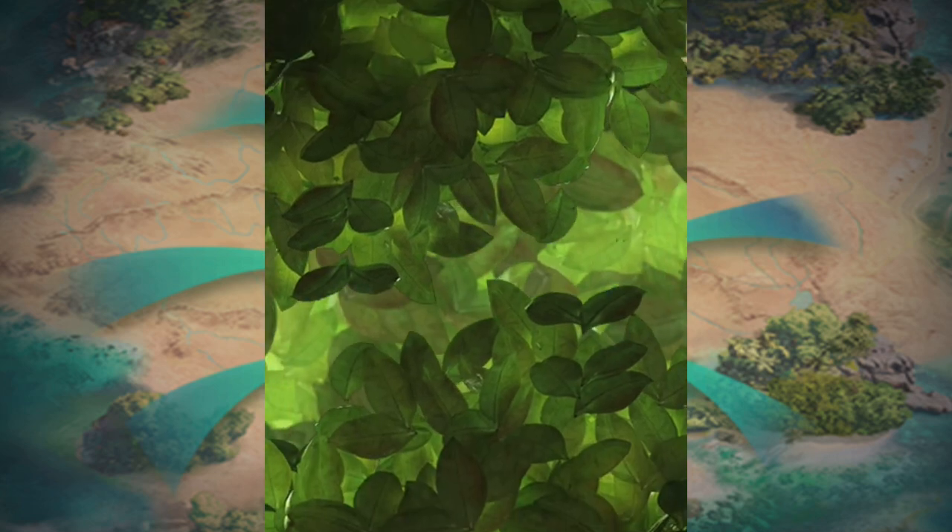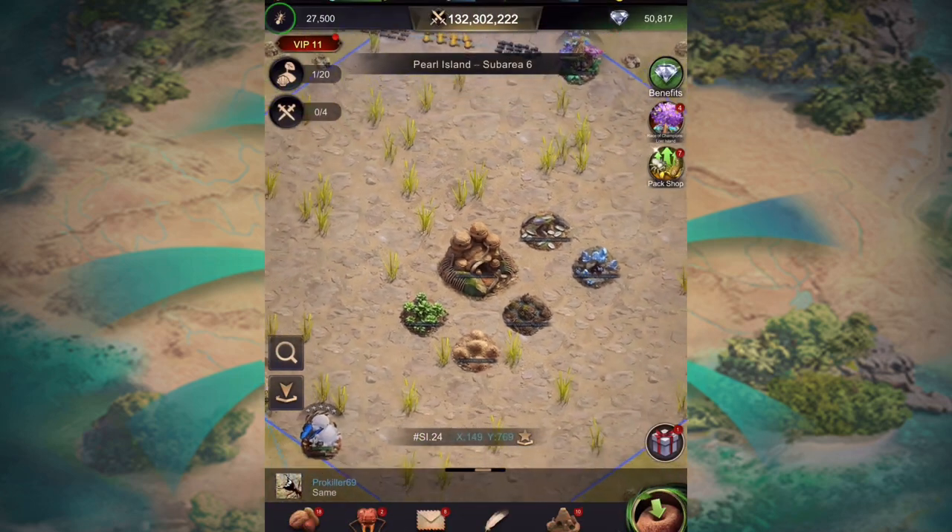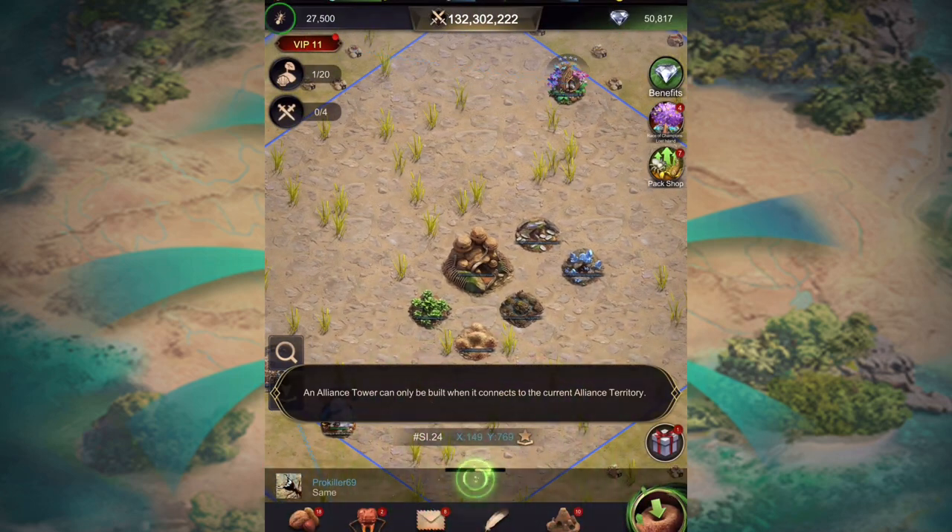Go to your alliance block house — as I said, the block house is your safe place. That's where you can go when you're feeling attacked, worried, or stressed out.